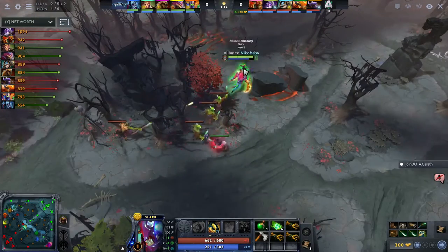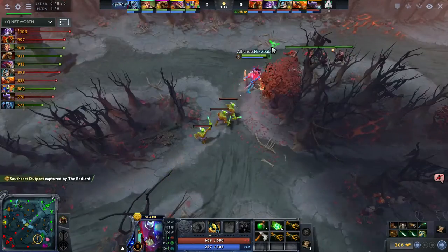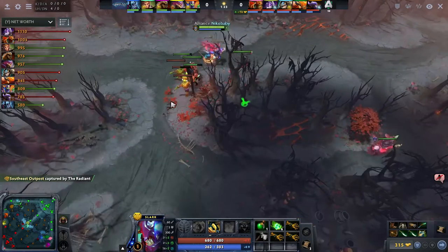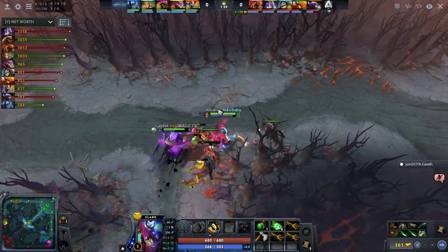Top lane, Nico Baby dragging the wave around, going to aggro the range creep unfortunately. A little range creep following the Bane. The lane equilibrium reset, all due to the fact that Toby did drag that Dyer wave back behind his tier one.